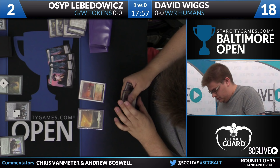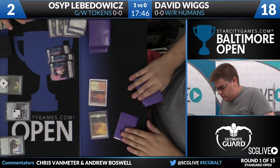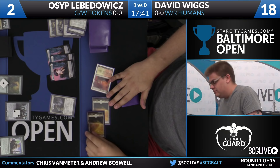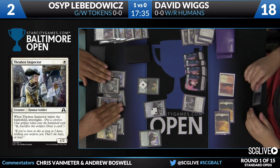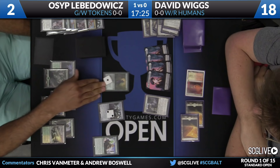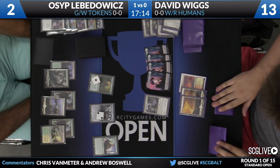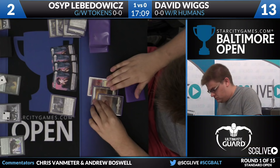Grift's Boons are great post-sideboard because they're great protection against Dromoka's Command for your Always Watchings. David is going to cash in one of his clues, play Thraben Inspector and get another clue. He does have three lands now, but this 5-6 Sylvan Advocate on Osep's side is going to be very, very good — plays defense well and pressures on offense. Osep kind of wants to get this game over in a hurry, but he also wants to find a flyer, an instant speed removal spell, and a way to kill his Hangerback Walker, because he still needs to worry about a Grift's Boon.